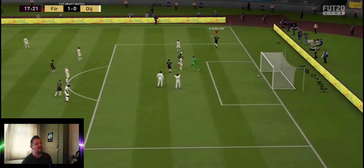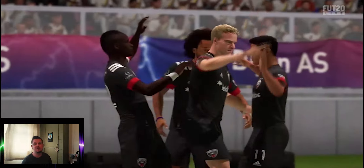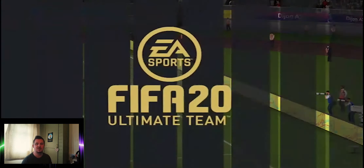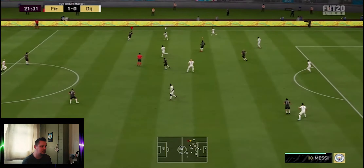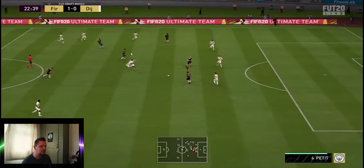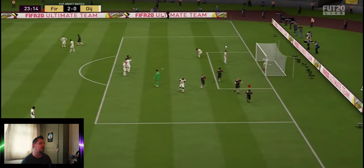A bit of luck on our side — we manage to get the first goal with Bergkamp and we are 1-0 up. I had a couple of really good chances early on where I hit the post. Thiago's dribbling is really making the best chances in midfield — he moves on the spot so quickly, turns in circles really quickly, managing to get Mane and Bergkamp away really well.